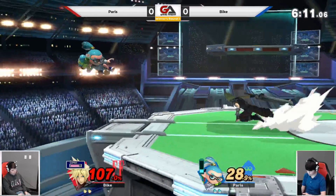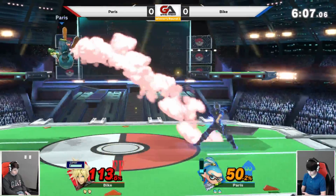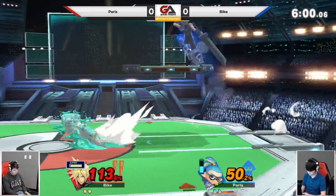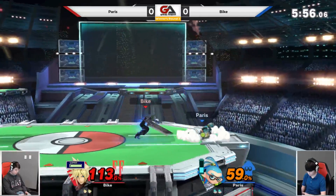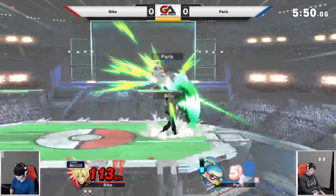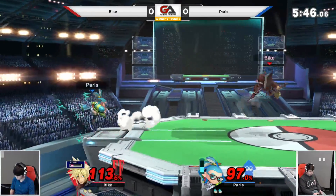Inkling is definitely a very mobile character. He can run around the stage, land a bunch of aerials, get a bunch of combos, do what he needs to do to get in there. We've got a limit — let's see if anything comes off of this, because I think Inkling can just kind of run around it. He waited too long on the cross slash. Paris got the shield — the up tilt should have gone for an up air, but somehow it falls into the up smash. Up smash not taking it.